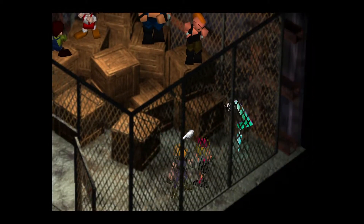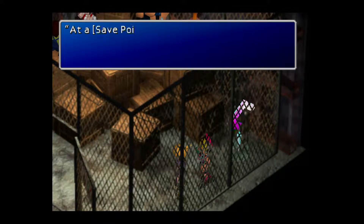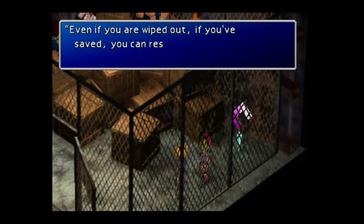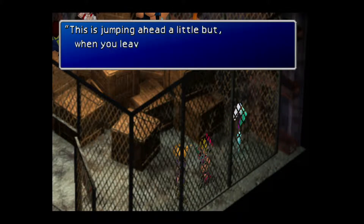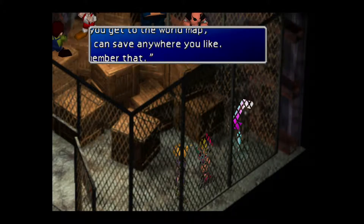Now we're going to learn how the systems work. This is the fabled save point. You save and you can restart from the same point. Jumping ahead a little bit, but when you leave Midgar and you get to the world map, you can save anywhere you like. Remember that.